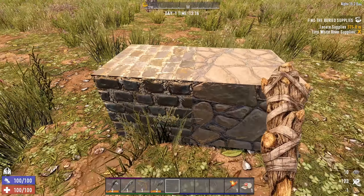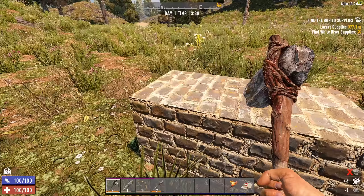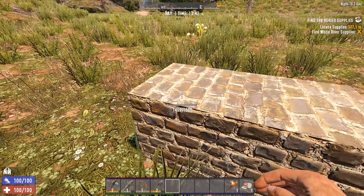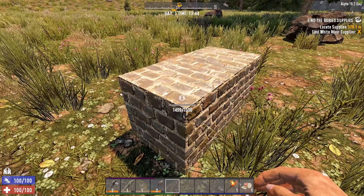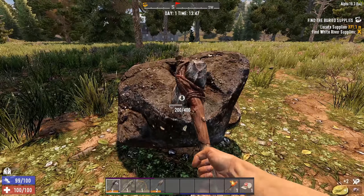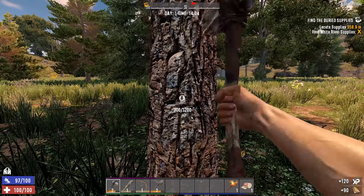The nice thing about flagstone blocks is that they're fairly sturdy — 500 hit points. I'd generally recommend: try not to build with a lot of wood because the frame itself only has 50 hit points. When upgrading, you get 225, which is definitely less than flagstone blocks. The flagstone block can be upgraded once more to 225 and then again — turning into a cobblestone block with 1500 hit points. You can also upgrade your flagstone block directly to a cobblestone block if you have enough materials.